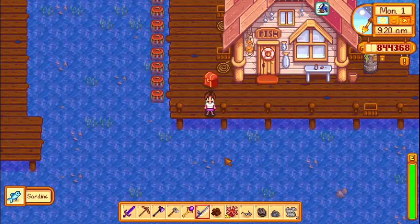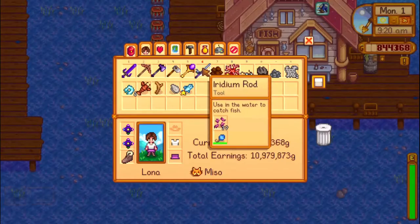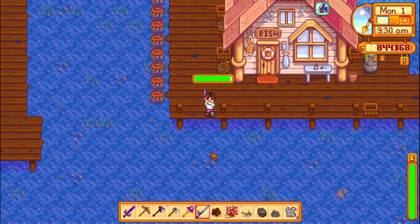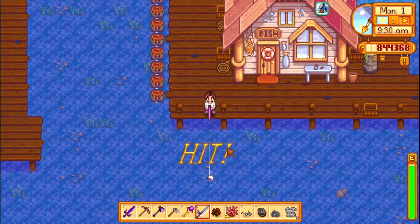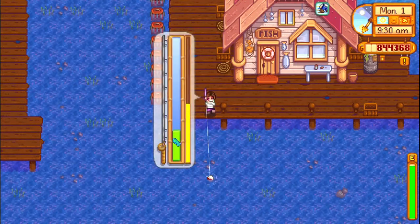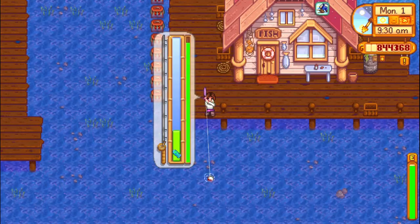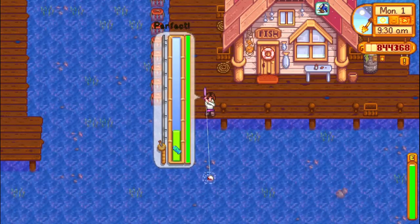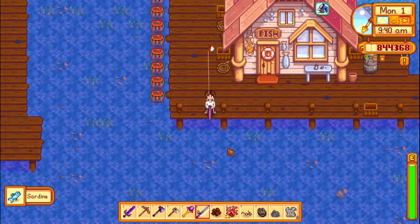On level 6, you unlock the iridium rod, which gives you the ability to use fishing tackles, some of which make the fishing minigame easier. I will talk more about that in the next video, because there is going to be a more advanced guide on leveling and tools for fishing in Stardew Valley. So subscribe if you don't want to miss that, and see you in the next video.